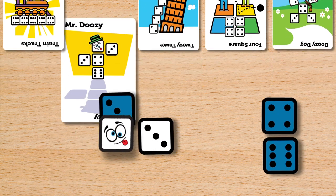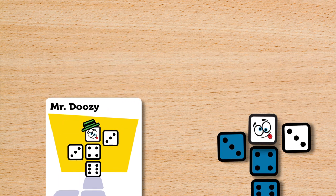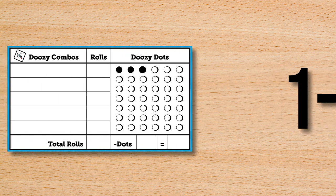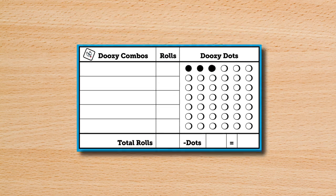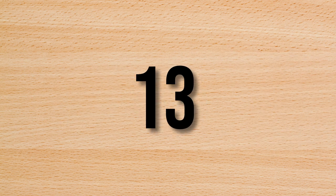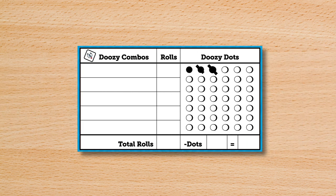Once you have the dice needed for one of the combinations, your turn ends. If a player completes a combination in 1-3 rolls, they collect one Doozy Dot and all other players lose one Doozy Dot. If a player cannot complete a combination in 13 rolls, their turn ends and they lose one Doozy Dot.